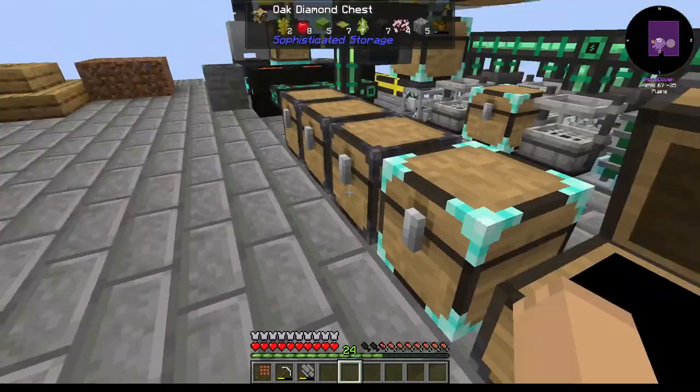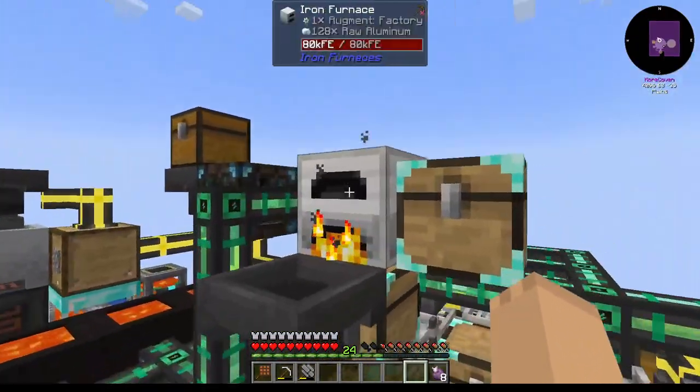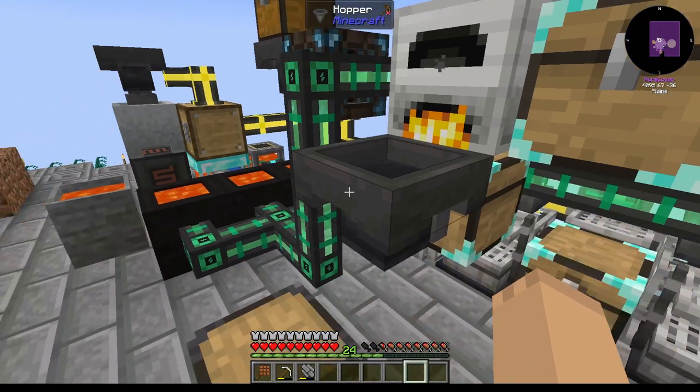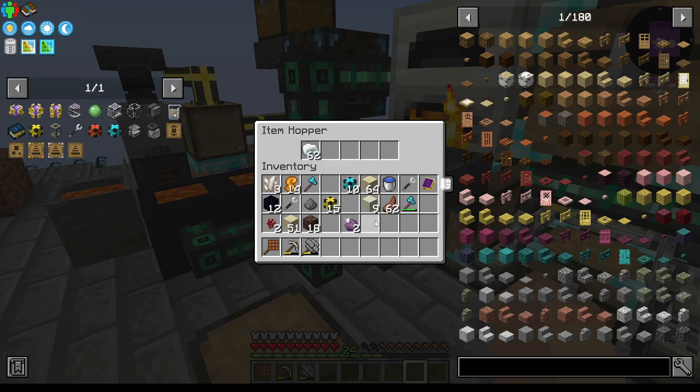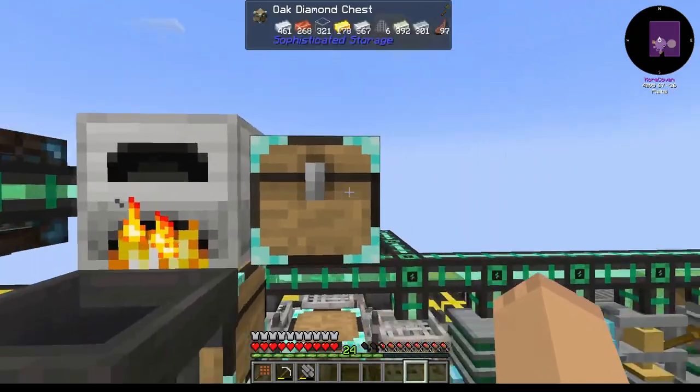I was thinking about using the Chorus Flowers, but I know that they take forever to get done. What we're going to need is eight of these Chorus Fruits processed to being popped — eight, not ten. Put the raw aluminum back in. I've been using a hopper to put them back into this chest here.